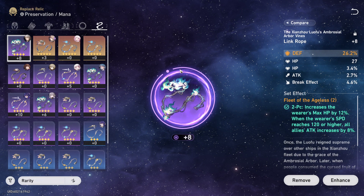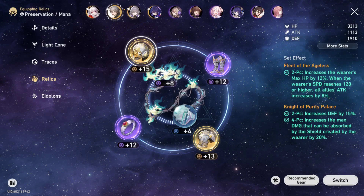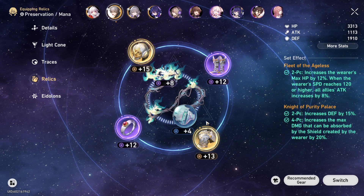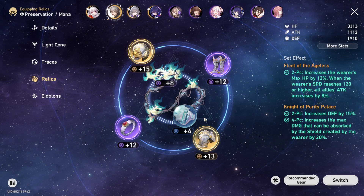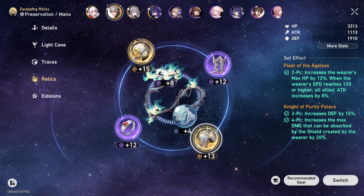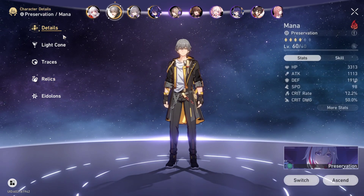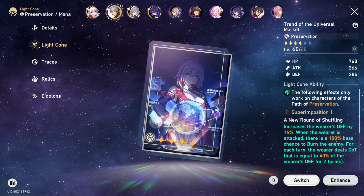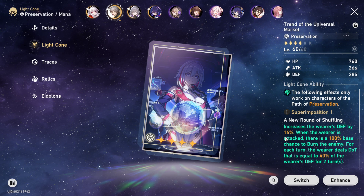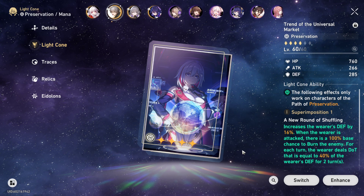I like building my Trailblazer as a pure tank — I want somebody who can dish out damage as well as tank everybody in the game. But that's my build for him. He has a lot of choices for preservation; you want anything that generally boosts his defense and gives extra defense and effect resistance.